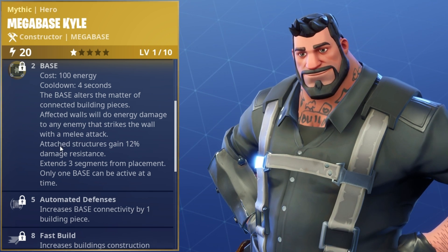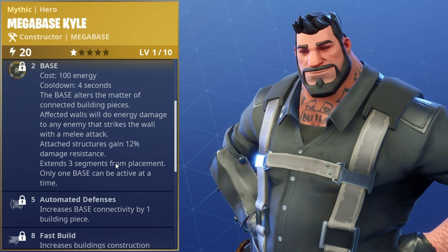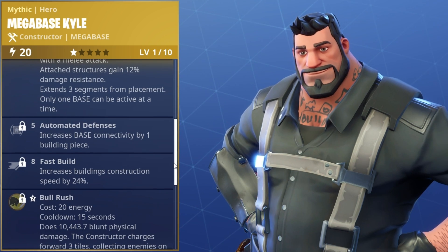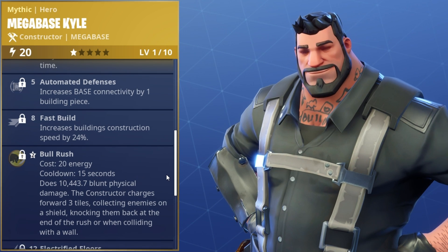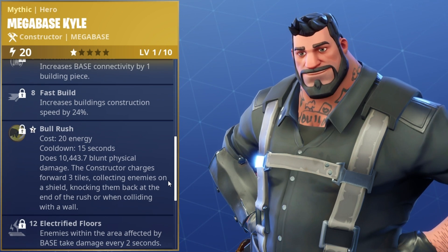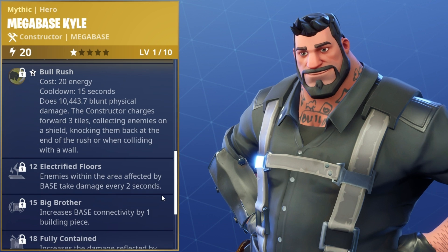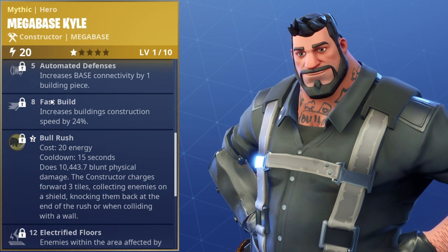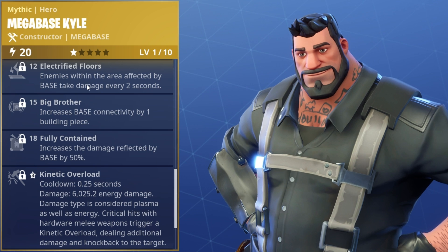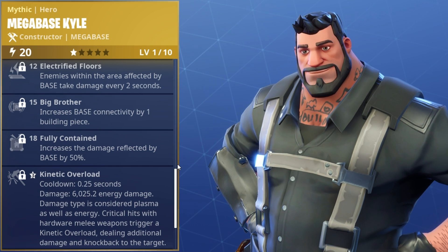His base ability is absolutely awesome with a 4-second cooldown. The base alters the matter of connected building pieces - affected walls do energy damage to any enemy that strikes the wall with a melee attack, which is mainly what husks do. You've also got attached structures gaining 12% damage resistance, extending three segments from placement, which is absolutely huge. It's a big base already. Only one base can be active at a time. It gets even better as you scale him up. Automated Defenses increases base connectivity by one building piece, and Fast Build increases building construction by 24%.